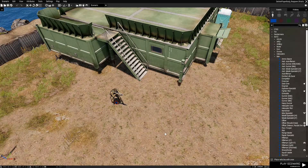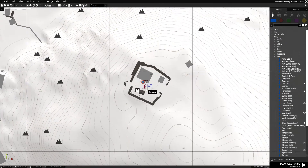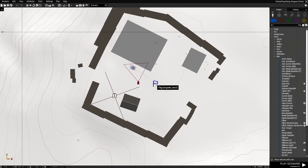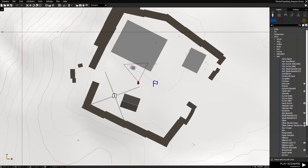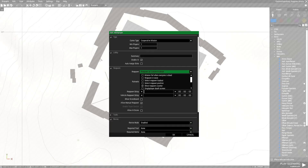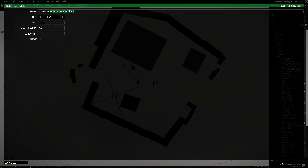I set this up for a base respawn, so here we have a BLUFOR soldier and a marker where the player will respawn. The variable name for it is 'respawn_west'. In the attributes under multiplayer, I have it set as a cooperative mission. The player will respawn on a custom position which is the flag, and the respawn counter will show, set for five seconds. We're going to play this in MP LAN because respawn requires a server.